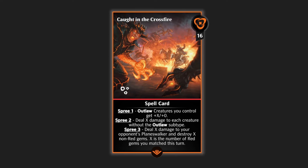Now on to Caught in the Crossfire. Caught in the Crossfire is going to be a 16 mana mythic spell. It has Spree — that's going to be the triple bullet mark in the lower left corner of the art. And it reads: Spree one — Outlaw creatures you control get plus X, plus zero. That's going to be a permanent power boost.